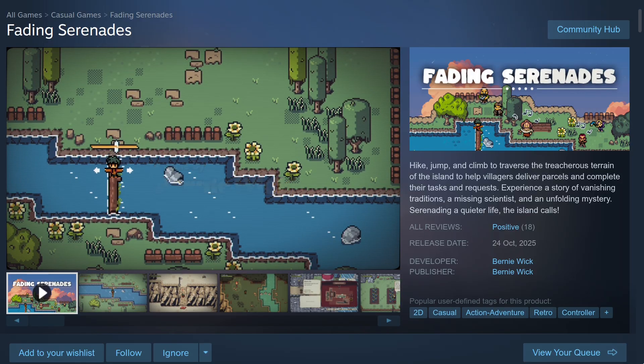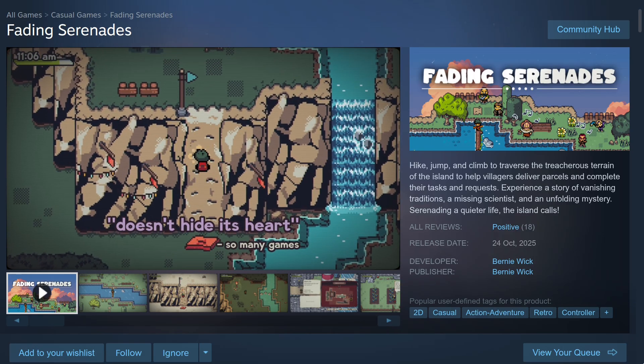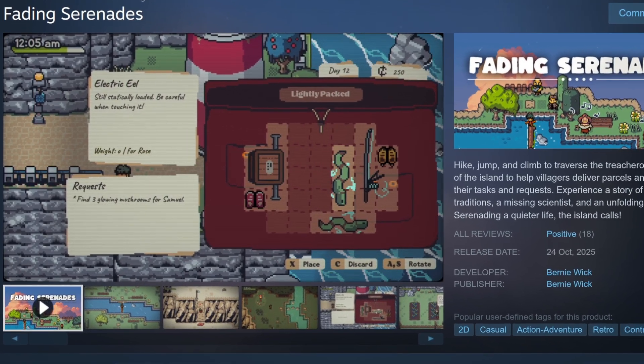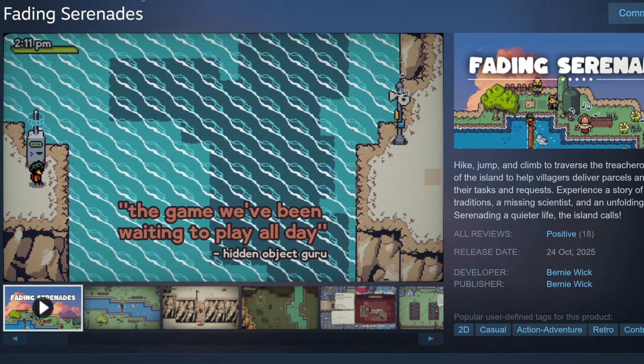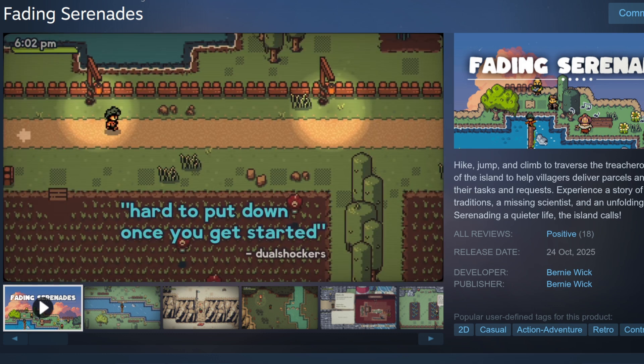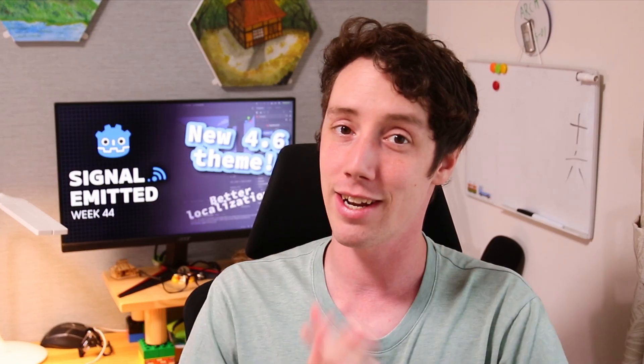For game of the week, I present a game that was released very recently: Fading Serenades, made by developer Bernie Wick. It's a pixel art adventure game where you strap on your backpack, hike, jump, and climb through charming minigames to traverse a rugged landscape and help old islanders with their deliveries — all while managing a backpack that's always a little too small. If you like minigames and the cozy pixel art style, try out the demo. If you have a game near or just after release, let me know in the comments for a shout out.